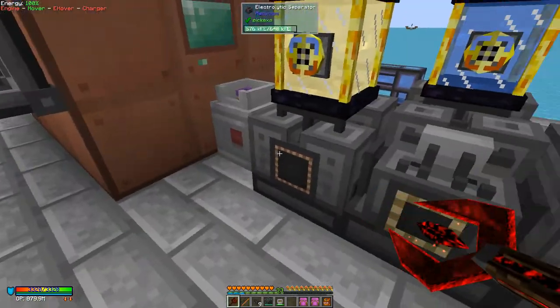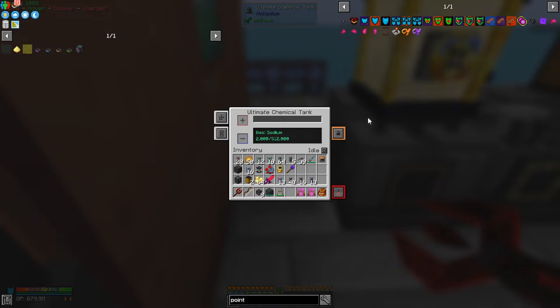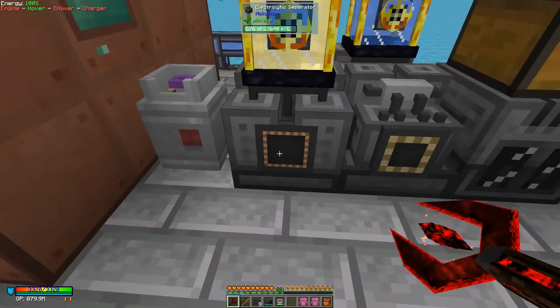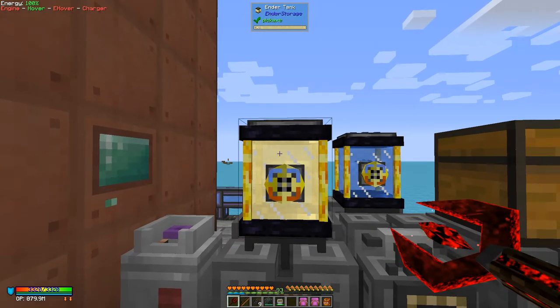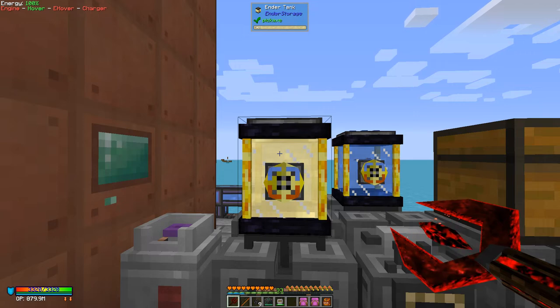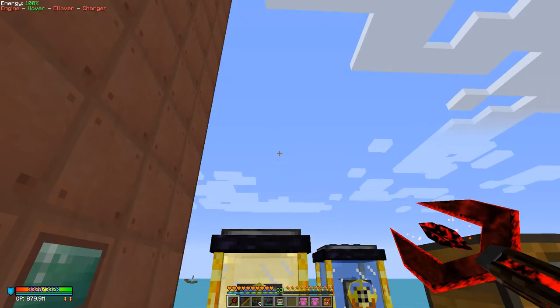At the back I have another electrolytic separator that separates water and produces hydrogen and oxygen. The oxygen is used later and the hydrogen comes into this machine. This was the source taking sodium gas. We can use the brine ender tank here or a quantum entangler porter for the brine input.